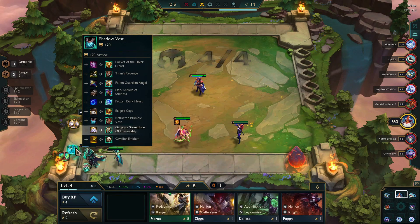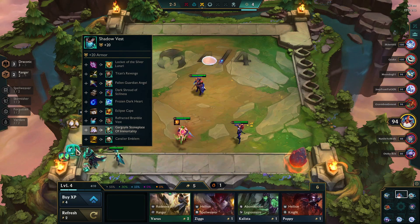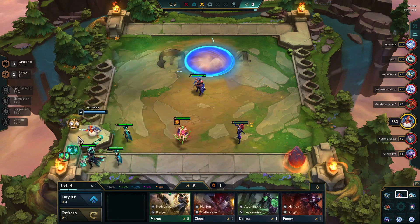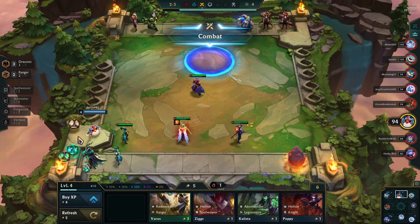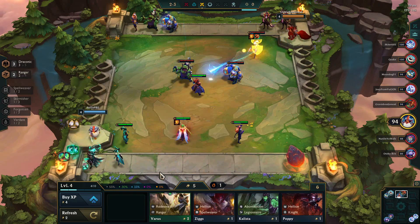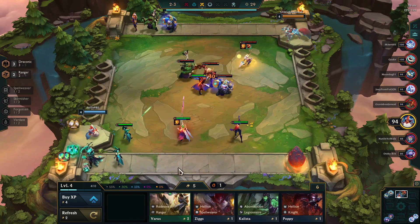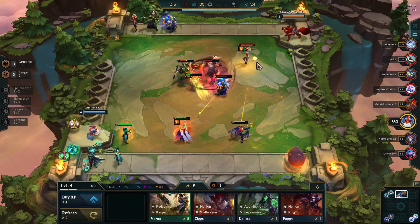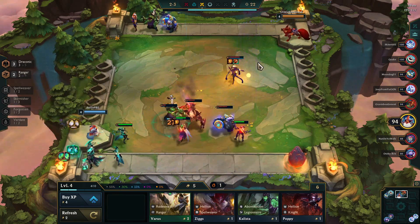Now you might notice that I have a big egg sitting there on my bench. That will hatch in time so long as I keep the Draconic trait in play, and it will hold gold or champions in it. If you can get up to five Draconic, they switch into golden eggs which have better rewards — they can actually have items in them instead. But Draconic itself does not provide any in-combat benefits. So as I said, it's an economic trait and it does not actually help you win rounds.